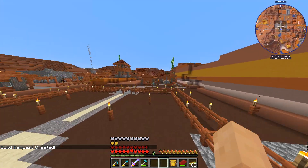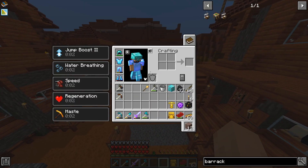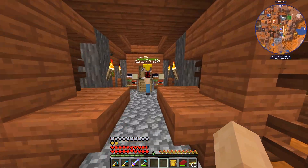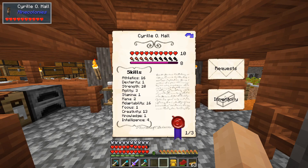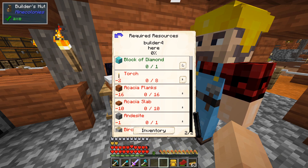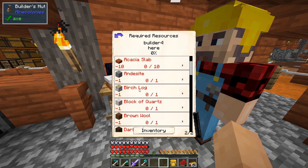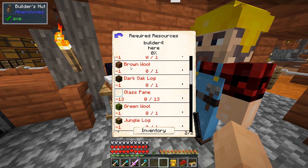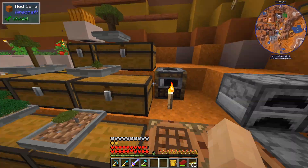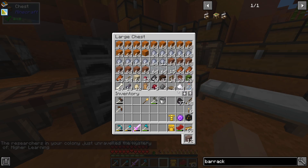Let's go take a look at builder four quickly. There's a lot of other things I want to get around to today, lots upon lots. Builder's Hut level four requires a block of diamond - I just so happen to have one. We also need a birch log, block of quartz, and dark oak log, so we need a couple of logs.